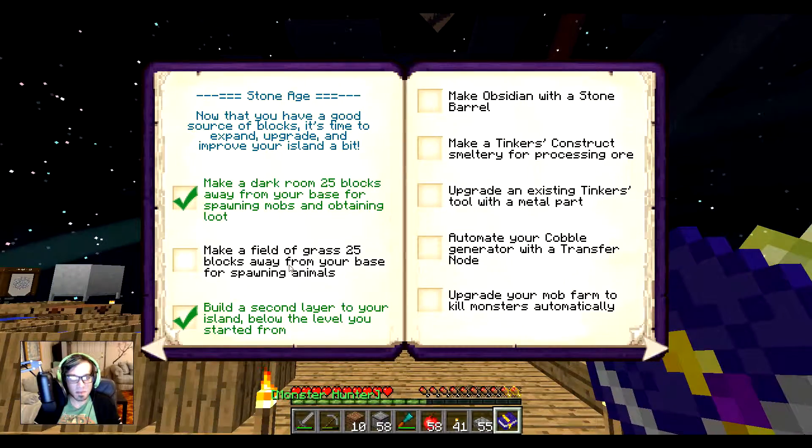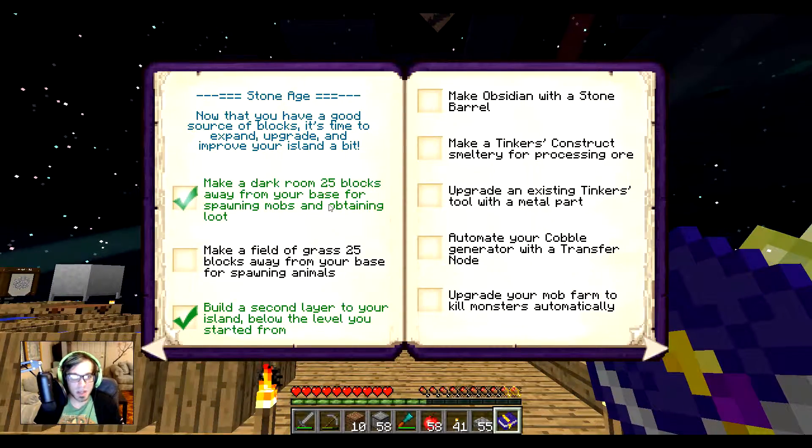Achievement checked: make a field of grass 25 blocks away from your base for spawning animals.